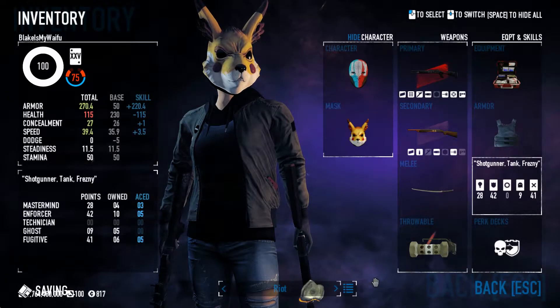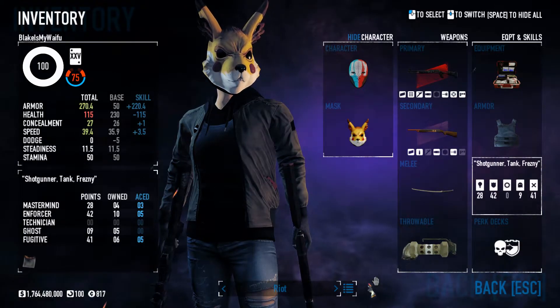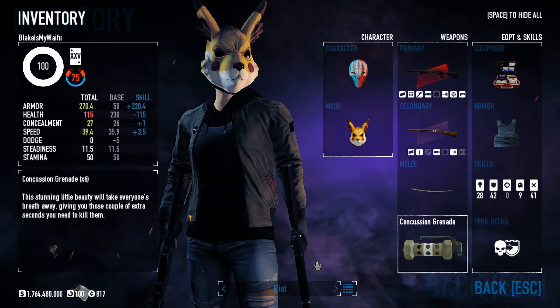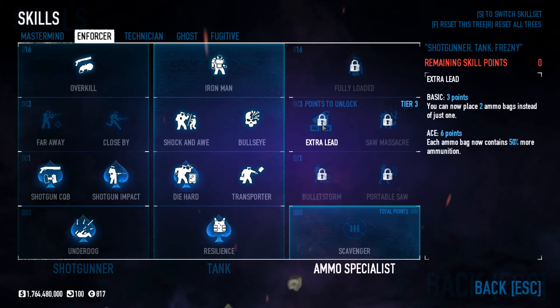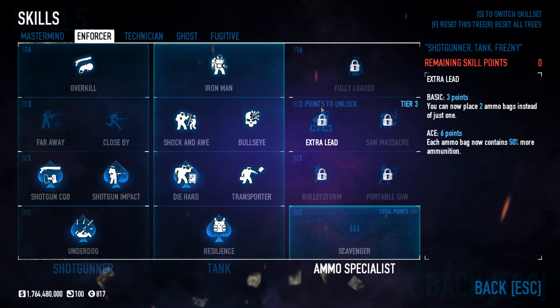That's how I would learn to build — just keep on trying to fit as many packages as you can, and then you can't go wrong. Just don't get garbage like Extra Lead aced — I don't know why I see that so much in pubs, but don't do it. Please. Thank you. Bye.